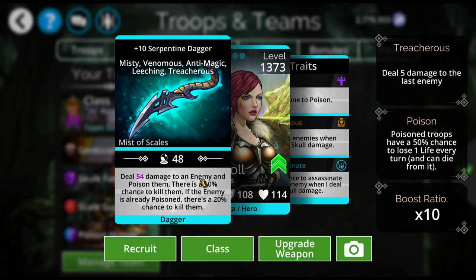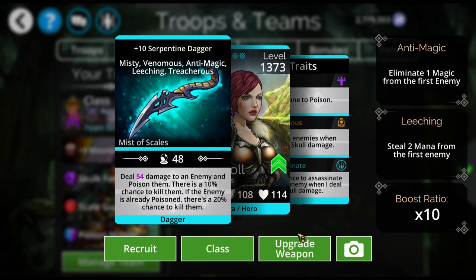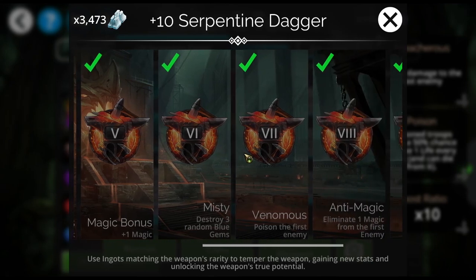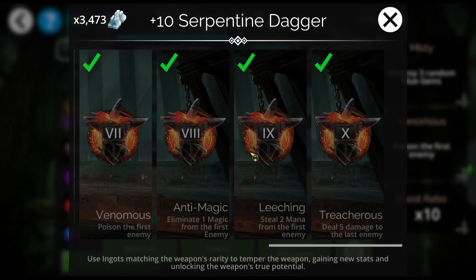The only troops you will not be able to insta-kill — you'll have a 0% chance — are the Dooms, Enraged Korindara, Leonis Tower, and also raid boss Zulgoth. The upgrades are: plus one magic, destroy three random blue gems, poison the first enemy, eliminate one magic from the first enemy, steal two mana from the first enemy, and deal five damage to the last enemy.